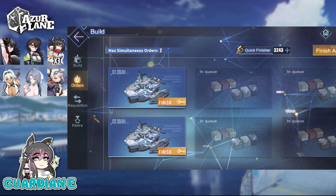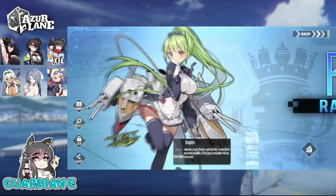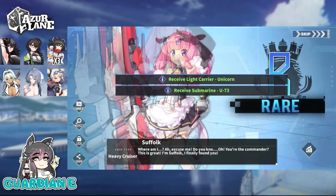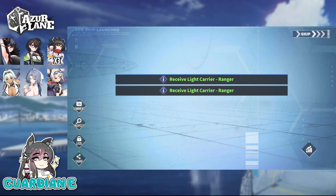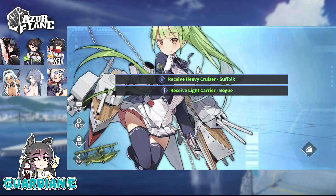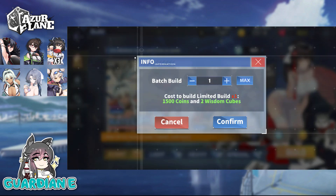Next 10 pull in, and at this point we are just really missing Fubuki out of the banner-only ships — she's really who we want to make sure we get before we walk away today. A Unicorn, U-73, Suffolk, Ranger, double Ranger. Is this going to be the first multi with no event ships? Oh no! Well, hopefully that's not the beginning of the end here.